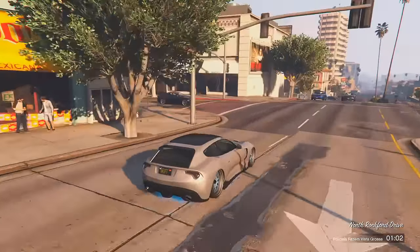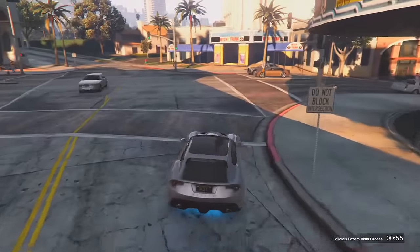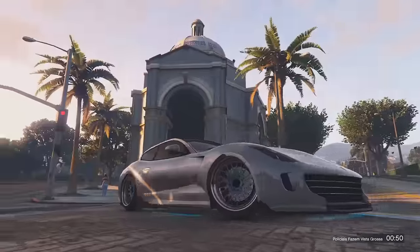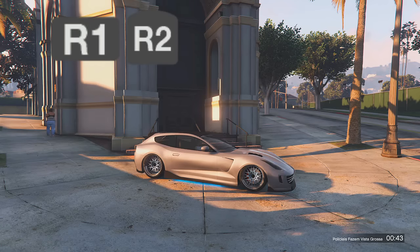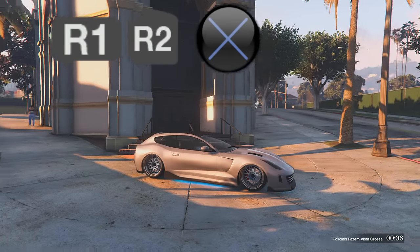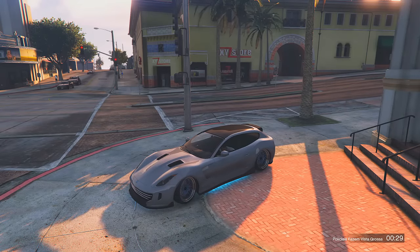Let's leave the car on the side. You're going to stop, then press R1 and R2, then press X — R1, R2, and X. You're going to be crouched. Then you move the analog stick, the R3, to the right or to the left. I'll show you how to do it for both sides.